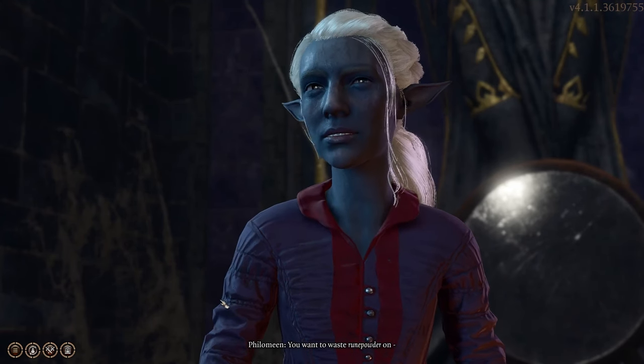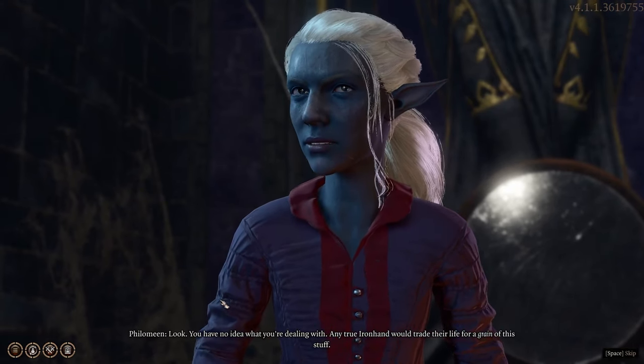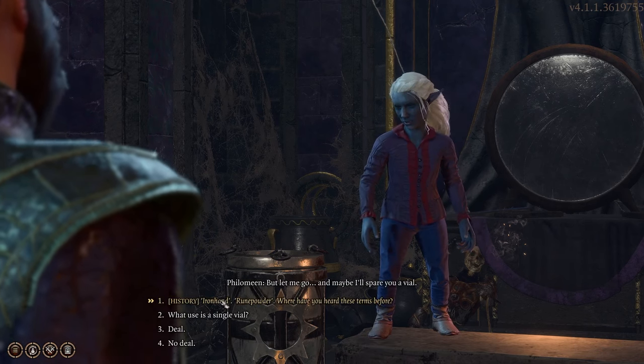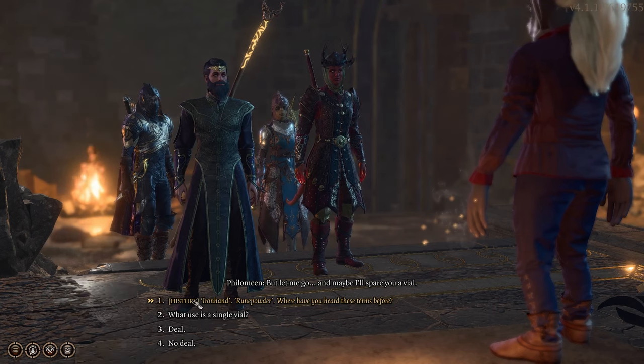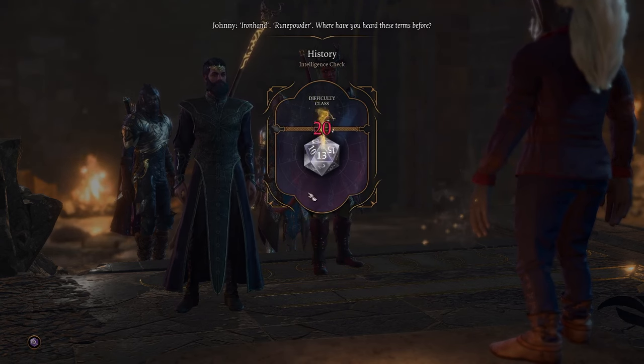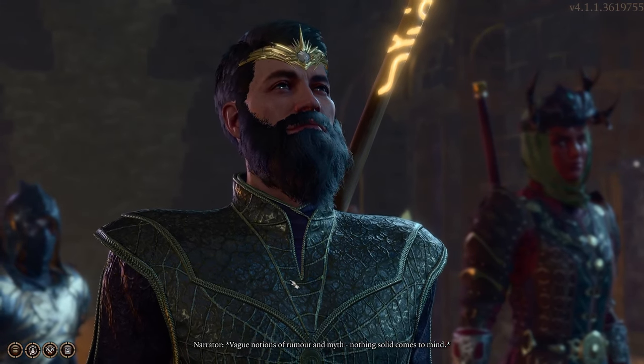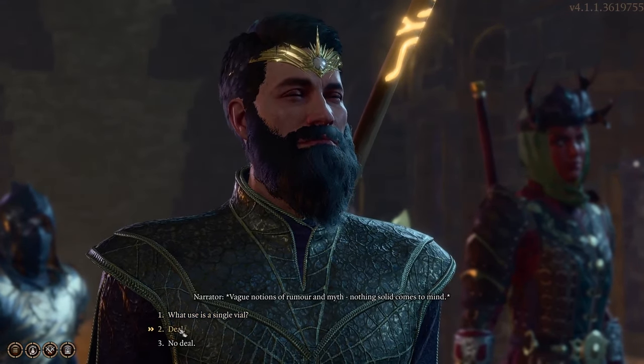She'll basically be like, 'Hey, if you let me live I'll let you have one vial of smoke powder,' and to my knowledge that's all you're going to get. I tried telling her I'd just kill her and take it all, and she just blew it up. So take the one vial, take your win, let her go. She'll say to tell the other gnome she's not coming back — you can do that if you want — but grab the powder and head back to the rubble.